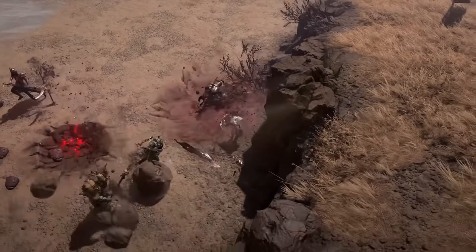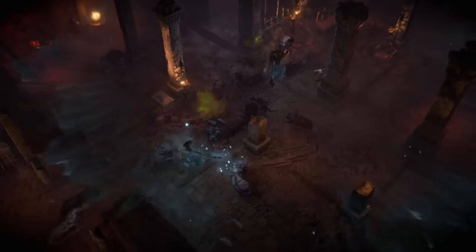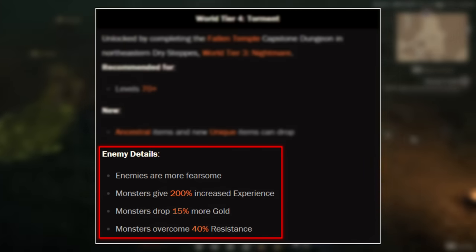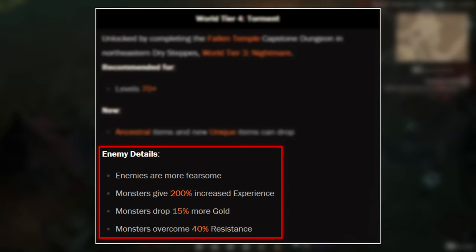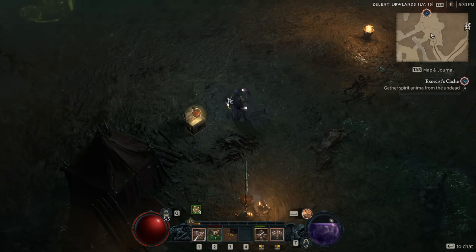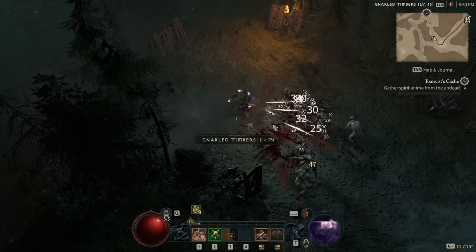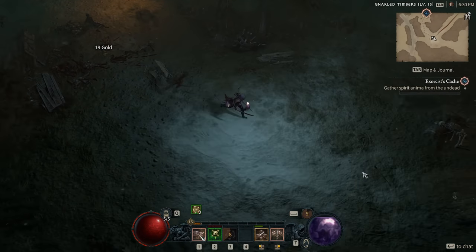At some point, if you're best-in-slot at the endgame, pretty much everything you're wearing is going to be ancestral. For World Tier 4 enemy specifics: enemies are now more fearsome, monsters give 200% increased experience, monsters drop 15% more gold, and monsters now overcome 40% of your resistances. You need to be very wary of your resistances and defenses when going up to the next World Tier, because instantly your resistances are going to be worth a lot less and you're going to be a lot squishier.